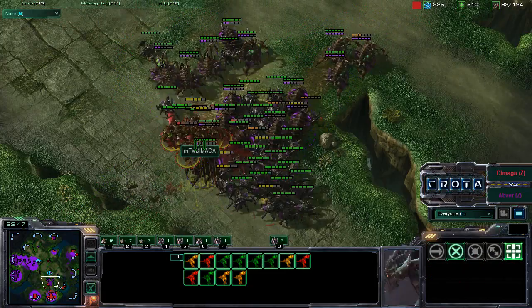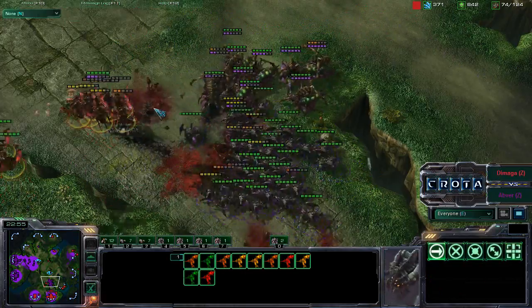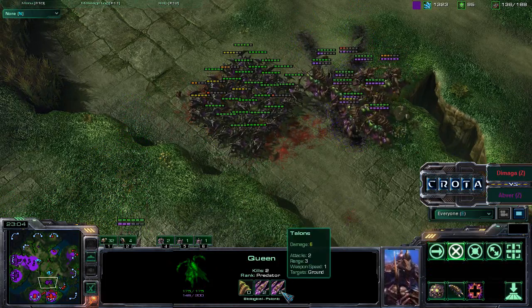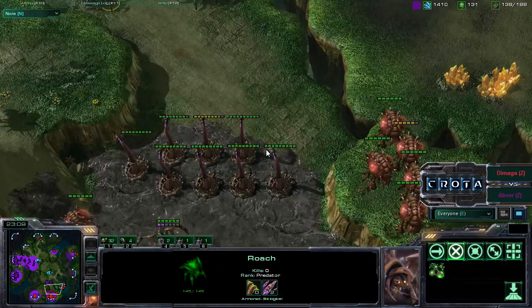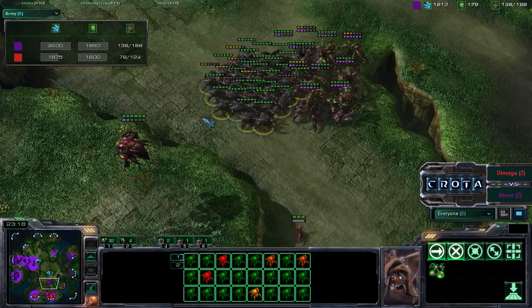Queens coming in and now in comes that Fungal Growth. So all of these Mutalisks are now taking a lot of damage. Queens are able to finish them off - a lot of these Mutalisks are down to 10 hit points. More Mutalisks are joining in on that fight, but these Queens with that level 2 weapons upgrade are able to deal more damage. And now the Acid Saliva of these Roaches is also much higher as well. Will it be enough? Will these Queens and Roaches be able to finish off this army?